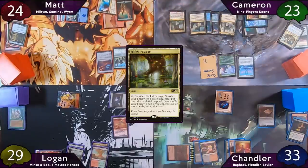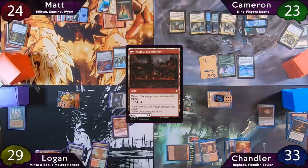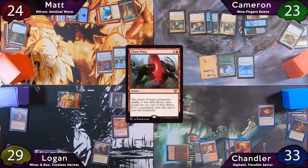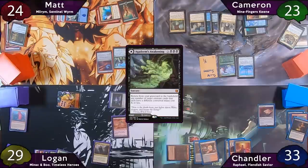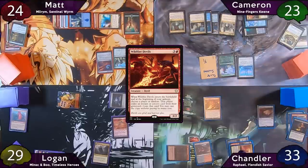Chandler starts his turn with a land, moves to combat, and swings eleven at Logan, who is not a fan — so Logan taps for three and Chaos Warps the Mauler. The Mauler is shuffled in, and Chandler crosses his fingers for a Rune-Scarred Demon. Unfortunately, the revealed card is Agadeem's Awakening. Chandler then taps for four mana and casts Wildfire Devils. When it enters, the chosen player is Matt, who just gives Chandler a Nature's Lore.